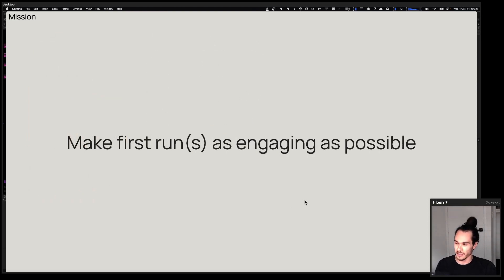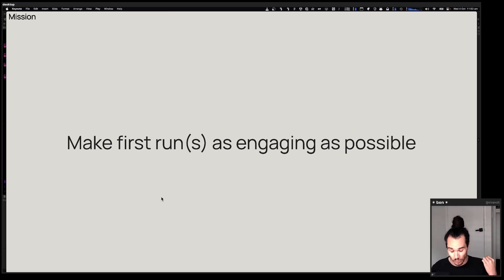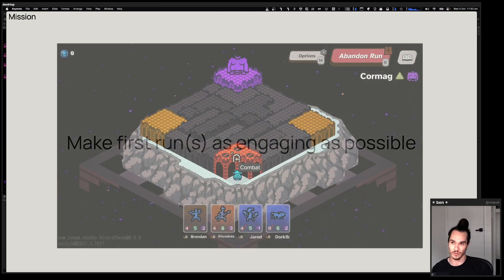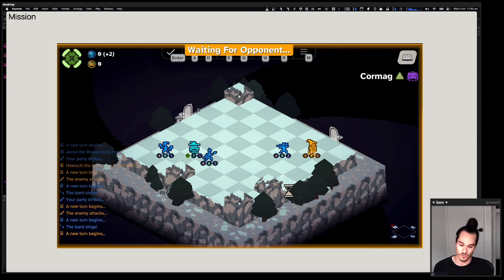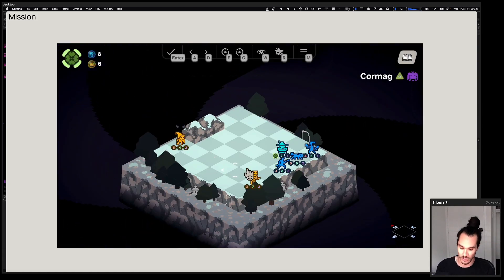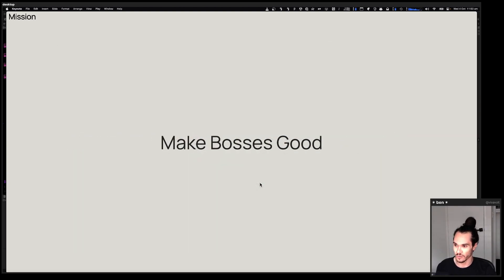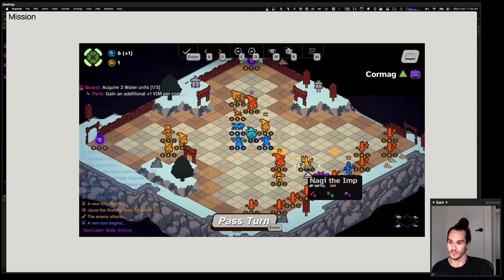We've been approaching development lately in a different way, which is a mission-driven approach — basically we look at the game, see what players are saying, what it looks like based on videos of people playing and how we feel about it, and we work out what is the major thing we need to do to improve the game right now. For the previous patch, the mission was to make the first run as engaging as possible, to show off the variety of the game and hook you quickly. And that bled over into the next mission, which is making bosses good. Once we made the first runs more fun with more control and divergent approaches, it became clear that the bosses weren't really up to scratch for challenging those builds.